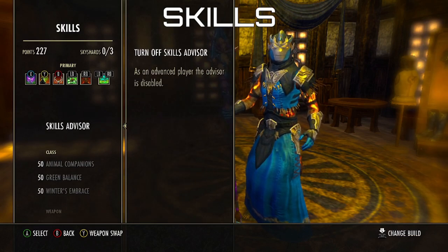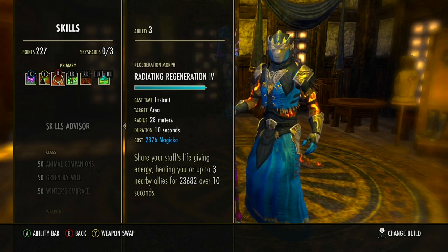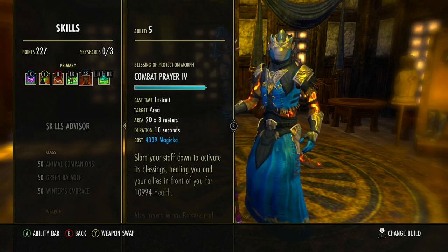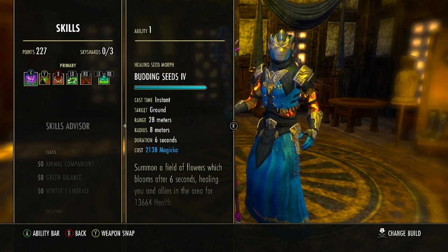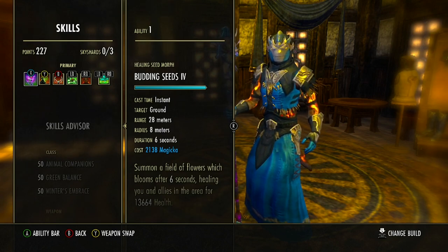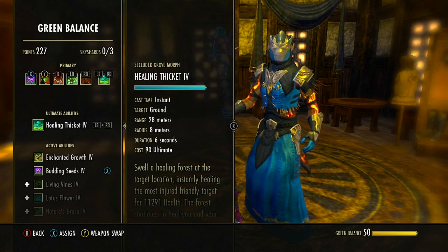Before going into skills, just note that the way I have my skills set up doesn't mean you need to have them lined up this way. If you prefer Growing Swarm in a different slot, do so. This is how it flows for me. However, be aware that if you take skills off a bar, there are reasons those skills are there which we'll cover in the passives section.